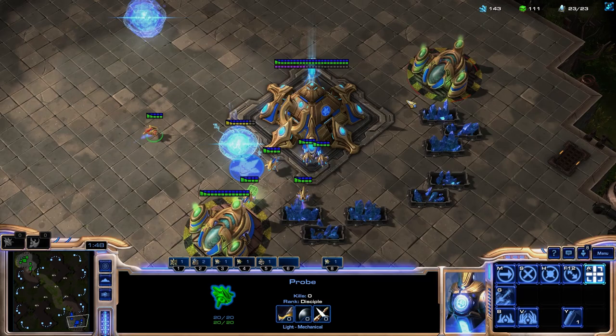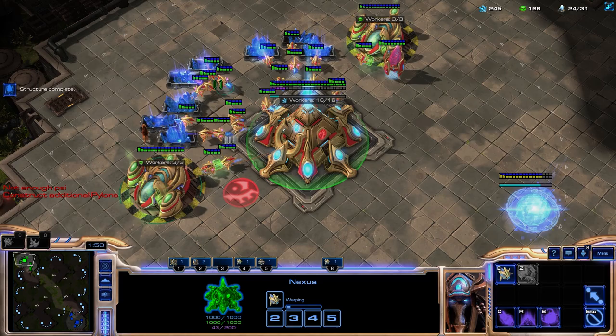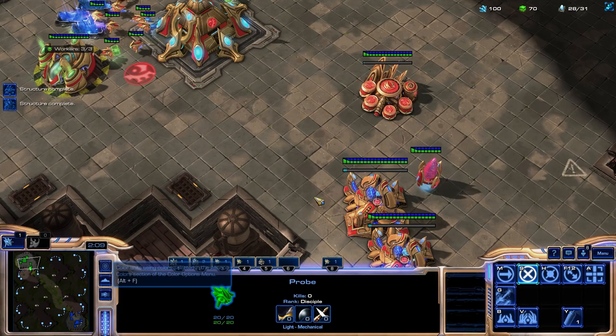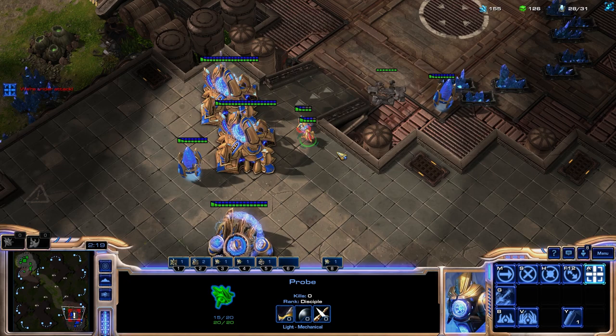So this guy is playing pretty normal two gate. He's got a little bit more chrono saved up than us — we're noting it. We might become concerned later. Let's go double stalker. I'm a lot less concerned now because he's got a pylon on the low ground. If there wasn't a pylon on the low ground, I'd be a lot more concerned.